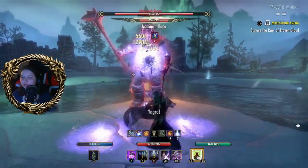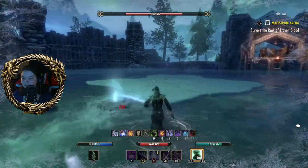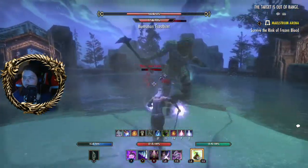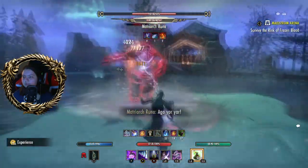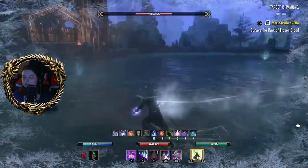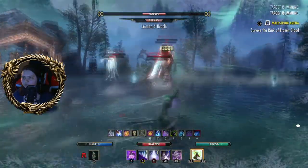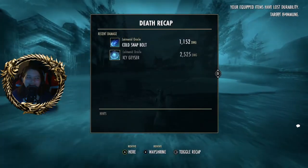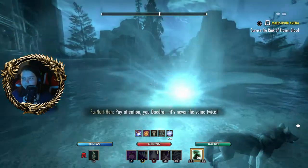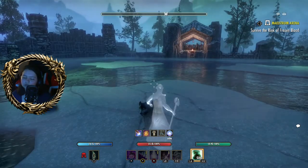Now we've got Matriarch Runa. I basically make her break this one first with a jump, then peg it over here. She's at 50%. Doesn't help that I have a troll breaker on here. I don't know where the other piece went — that's not meant to happen. Oh well, it's the first time I've died in this one. It's usually the next arena and then the one after that I usually die on.